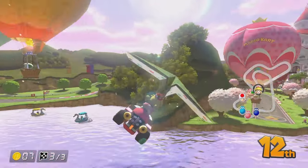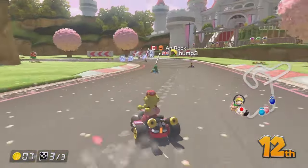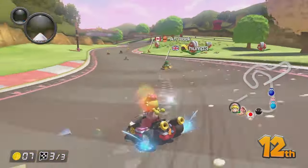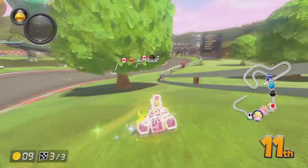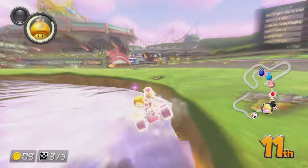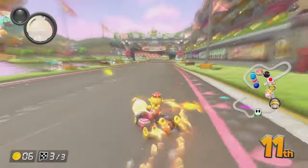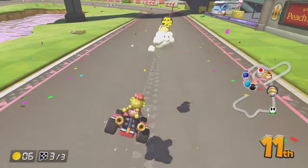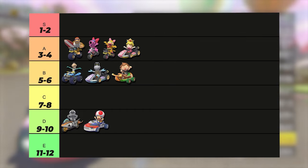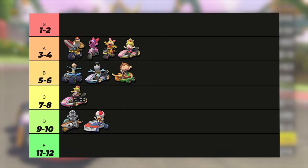They're just miles in front anyway. I genuinely think we're getting last here. We need a bullet or something - maybe a golden mushroom would be better actually, with all the shortcuts here. That's fine, let's just use this. I just couldn't control it. That is really, really bad. So Peachette got an average of 6.5, which means she is the first character to go into C tier.